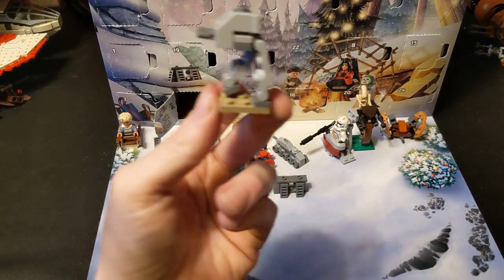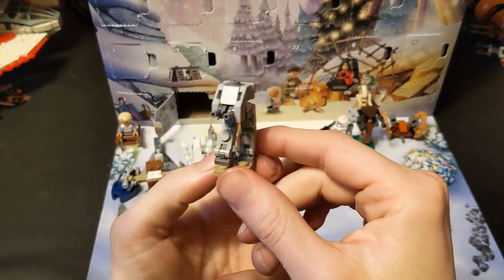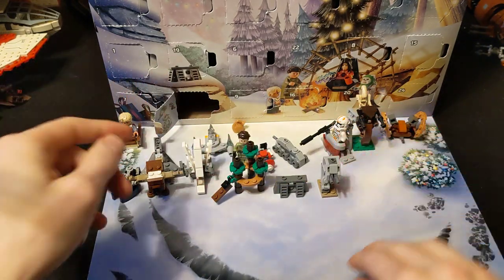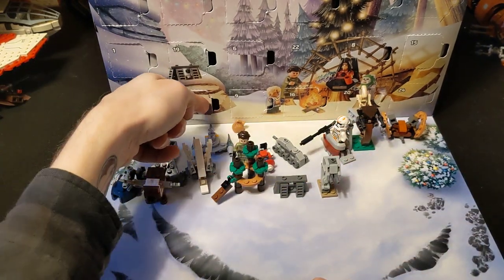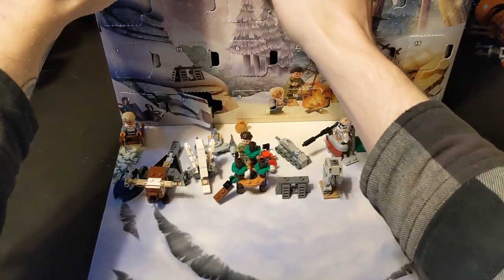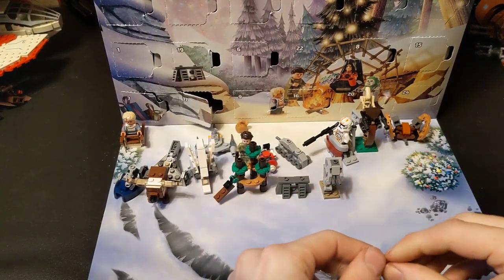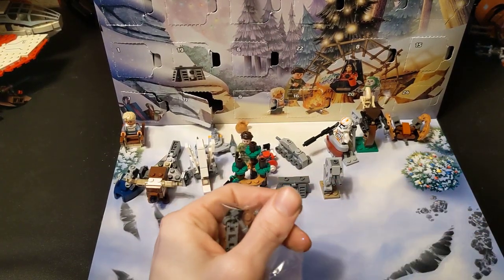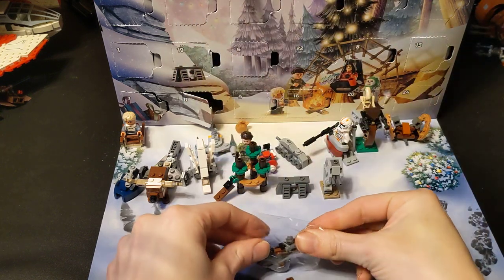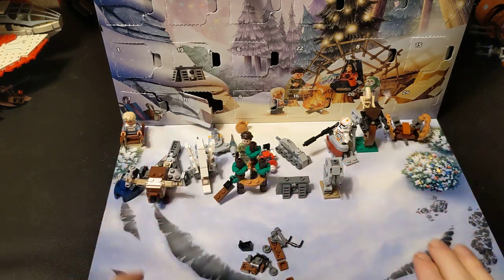Yeah, but that's cute. That translates pretty well. Give me a little base for it. So that was... what was that, number 17? All right, two more. Eighteen's way up here. Also another Endor theme. I'm really going hard on the Endor theme, which I like. It fits the overall box art. Usually they're all over the place, not so thematic.